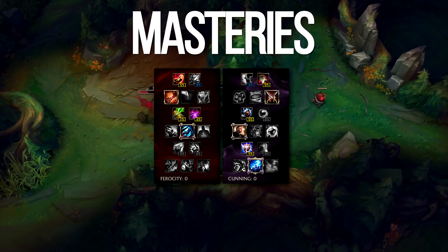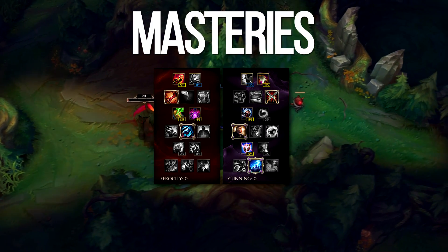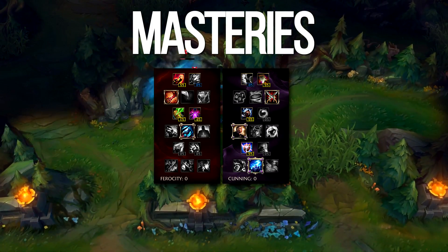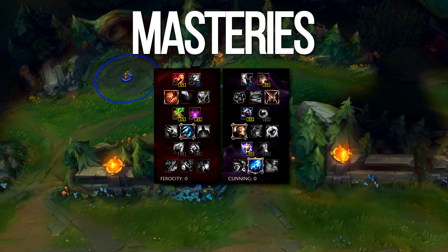Fury and Sorcery are optional, but I prefer the extra attack speed to synergize with Skirmisher's. You can also go Double-Edged Sword instead of Bounty Hunter, but this will make you less tanky in the long run and most likely weaker late game, because you'll probably end up killing every champion on the enemy team.